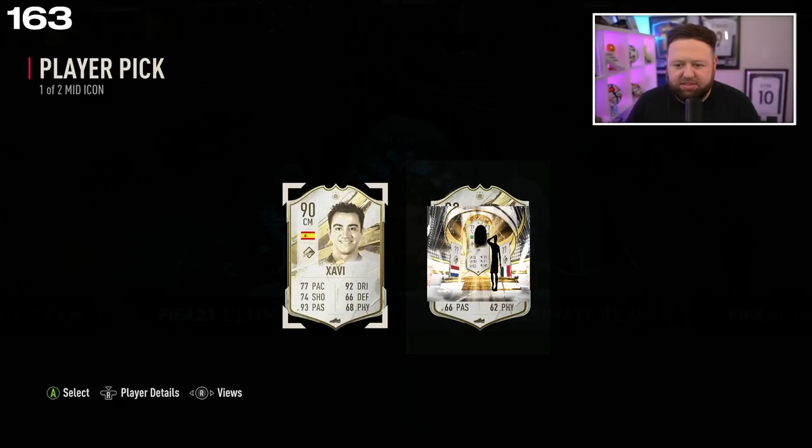Let's go for shooting and defending — 86 shooting but 31 defending. This is definitely like a striker. I'm expecting really high dribbling, really high pace. I still can't work out exactly who it is, but as long as it's someone really good we're all right. Can't work out what that sort of hairstyle is — it looks like a short hairstyle.